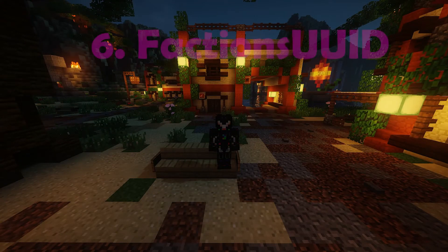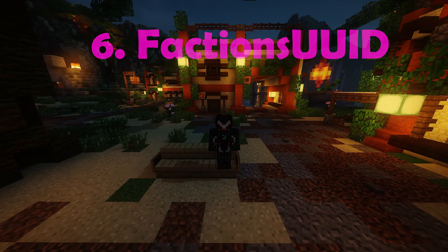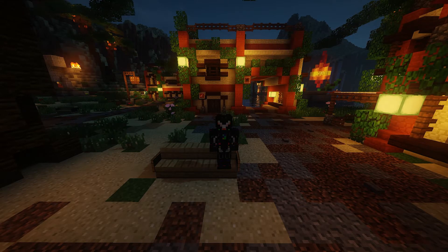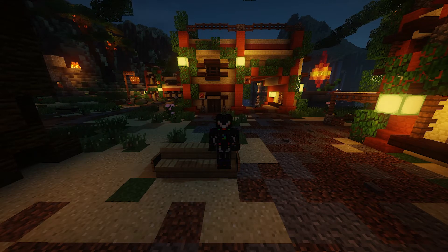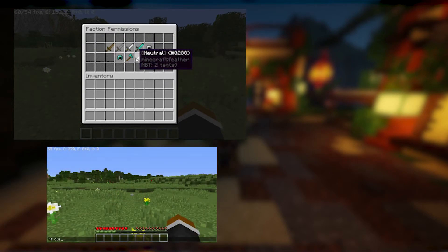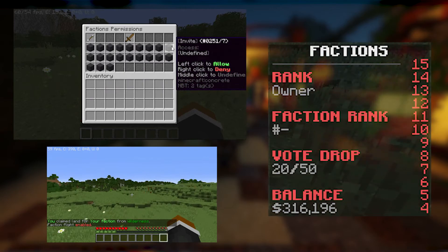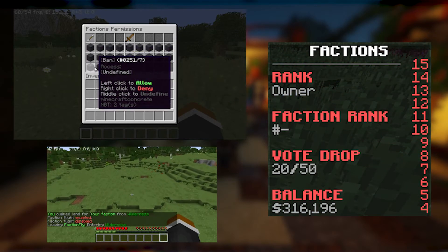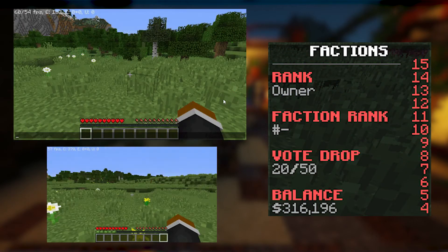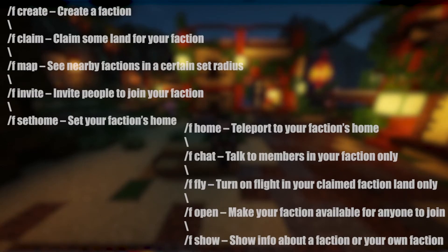On the 6th spot we have Factions UUID. Factions UUID is the best Factions manager for a Factions server. It simplifies the process of creating a Factions server and combines everything into one plugin. Some of the many features included are scoreboards, customizable messages, /f map to see an overview of factions, /f flight to fly in your factions claim, /f top to see the top factions by money, land claim, power, spawners, and items, and tons more. Here is a list with some useful commands.